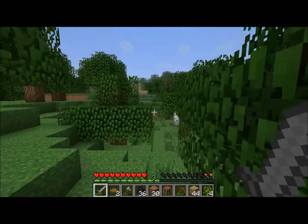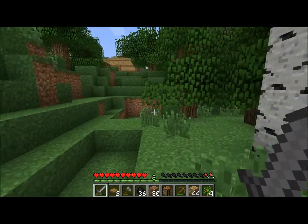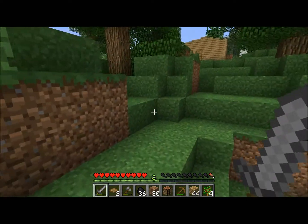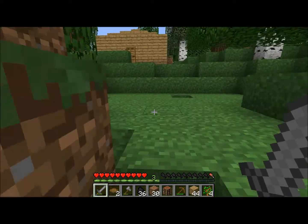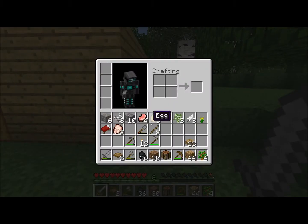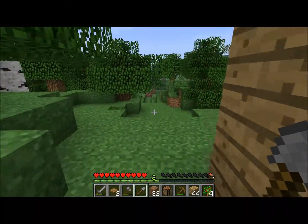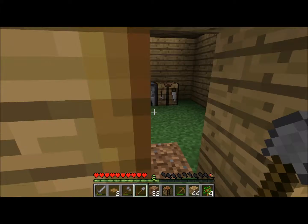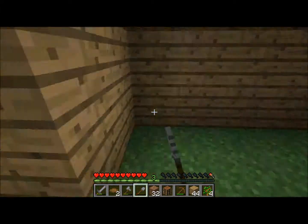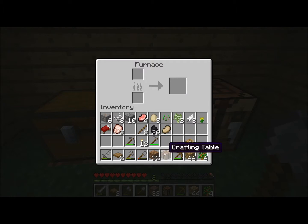The good thing about your house is you can see it from a distance, unlike that tree hole. But who am I to say bad things about tree holes and caves? Most of the time they save your life, even though they're full of zombies and all those baddies.